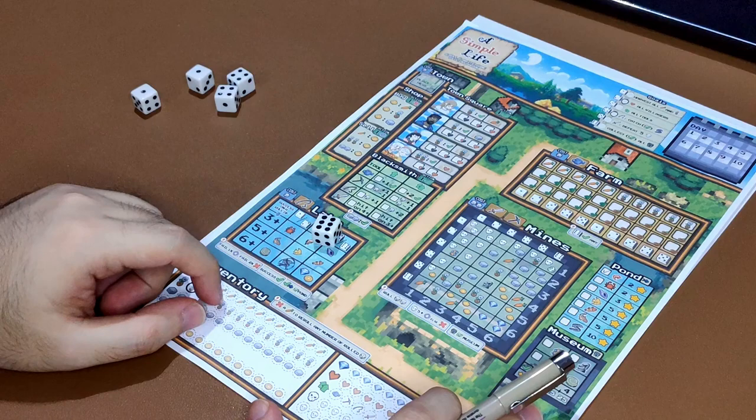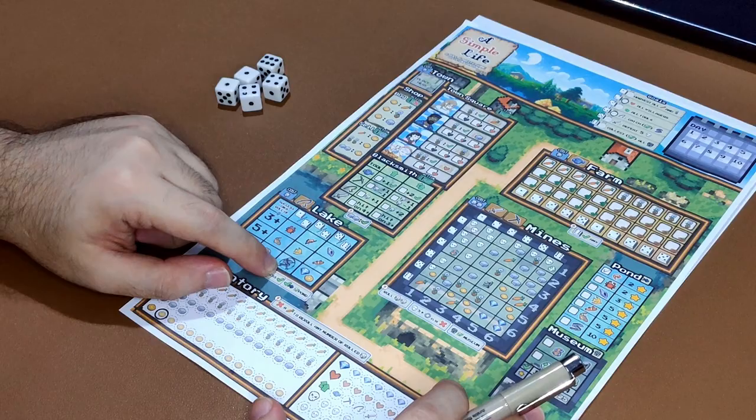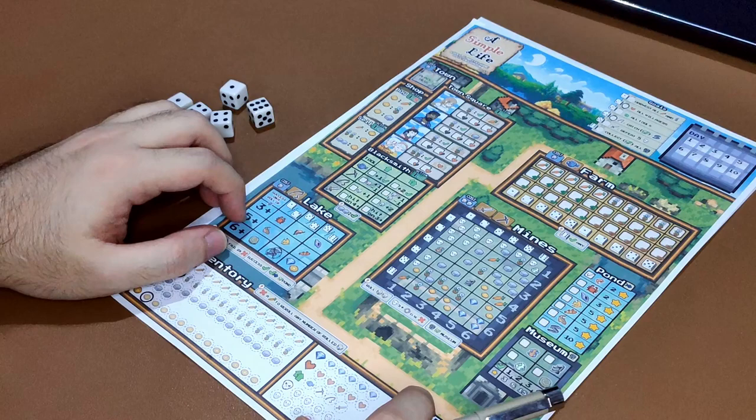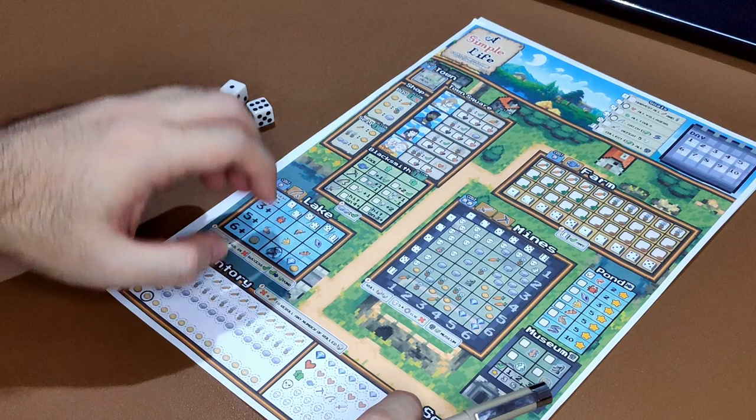That is how you play the lake and how you use a carrot to re-roll. When choosing a target in the lake, you cannot choose a target with a check or an X, but you can choose a target that has a circle on it or no markings whatsoever. That is the lake.